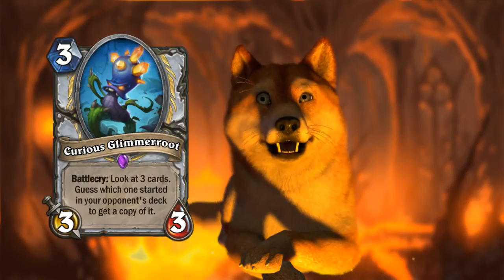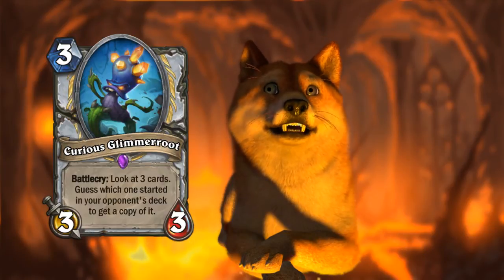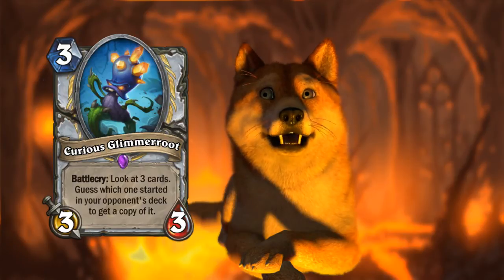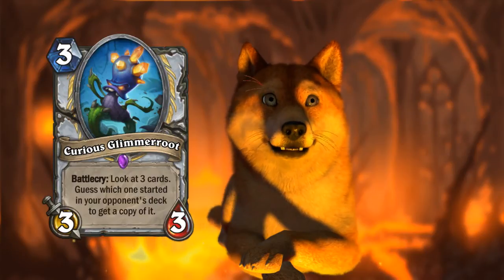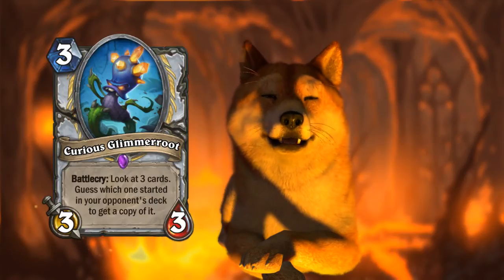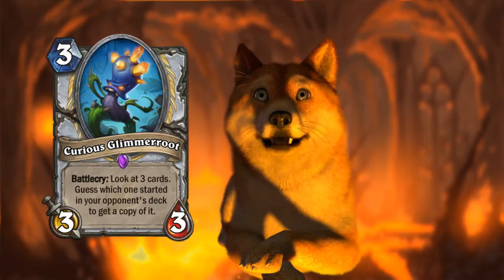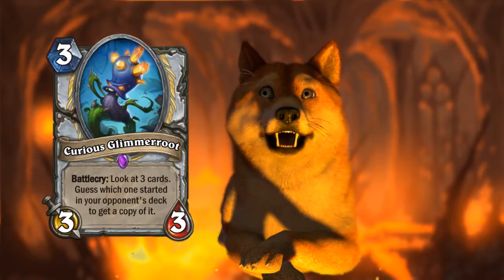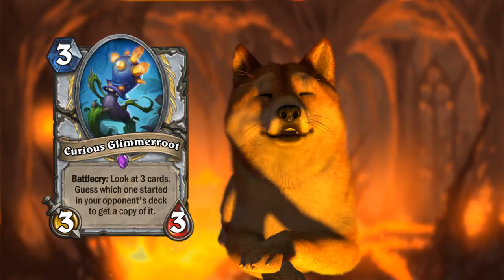This is the last one for today — a new Priest minion. Three mana 3/3: Curious Glimmeroot. Battlecry: look at three cards, guess which one started in your opponent's deck to get a copy of it. It's going to show two fake cards and one real card. The update about this card is that it's class cards only, so it will show three class cards from your opponent — only one of them will be a real card in their deck, and if you choose the right one, you get a copy of it.